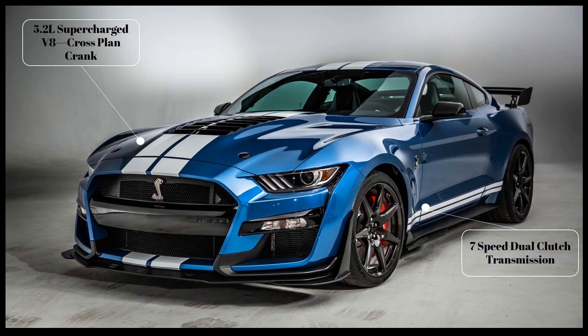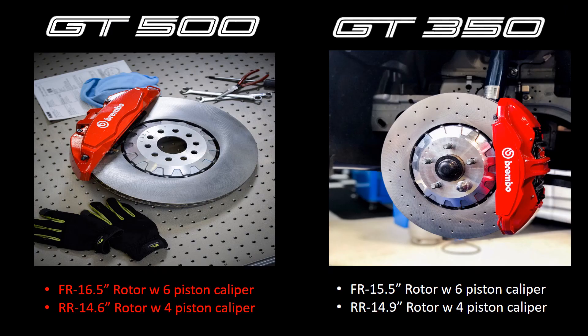Next difference are the brakes. The GT500 has these massive rotors in the front and in the rear. The front comes with 16.5-inch rotors with a 6-piston brake caliper and the rear have 14.6-inch rotors with a 4-piston caliper. In comparison, the GT350 comes in a little smaller at 15.5-inch rotors with 6-piston calipers, while the rears are actually a little bit bigger at 14.9-inch rotors with 4-piston calipers.